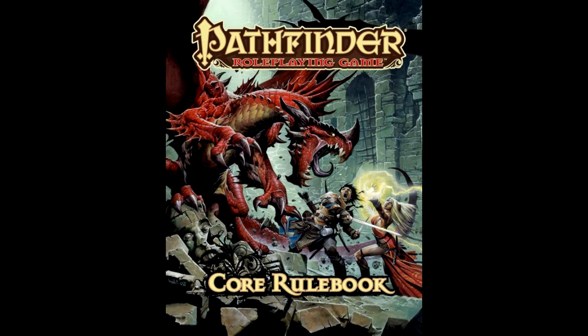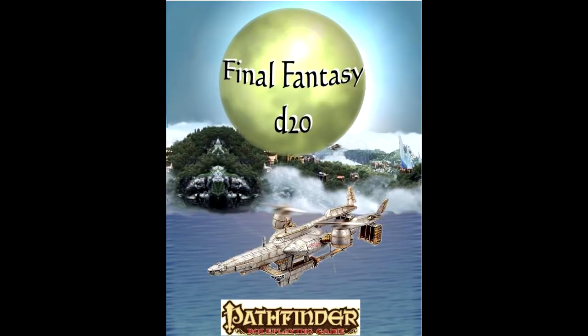Just reskinning existing races and classes amounts to the same experience, or worse, in cases where the systems between properties don't exactly mesh. For example, if a fighter is expected to have a shield, how would you still make them viable without one if the setting frowns on shield use? This brings us to Final Fantasy D20, an adaptation of the series into Pathfinder's rule set with a lot of changes to that formula.